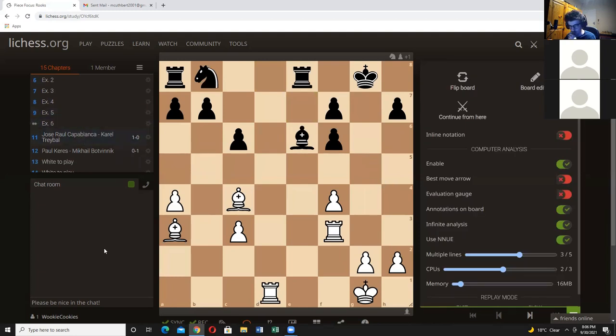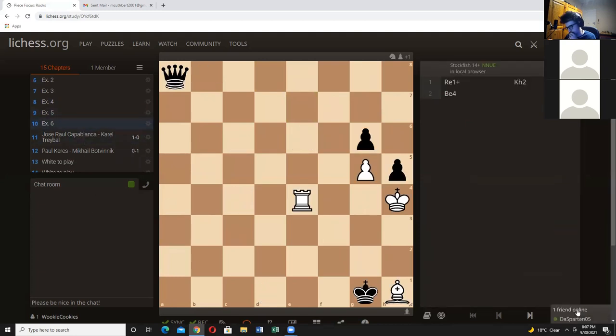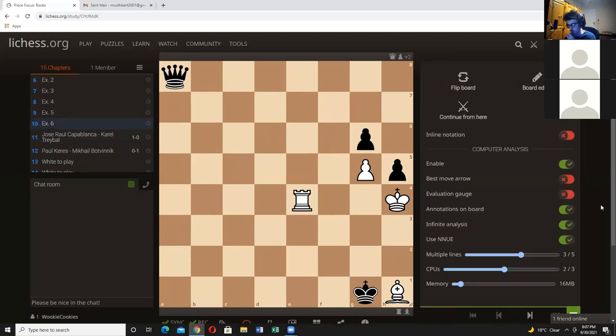Nicely done — let's zoom through this last couple. This one's fun — this is white to play and it's more of a study-esque position, so we need to work out what we're doing.